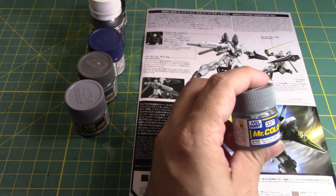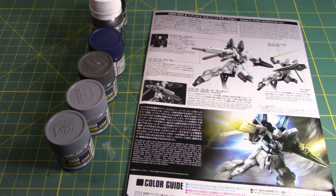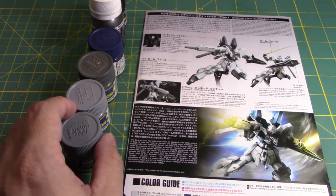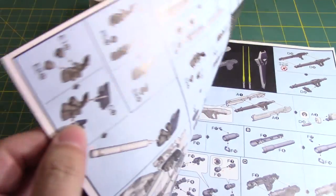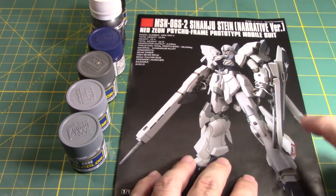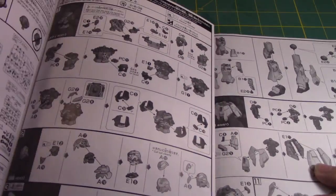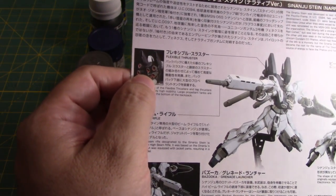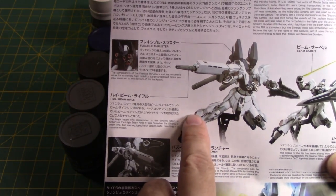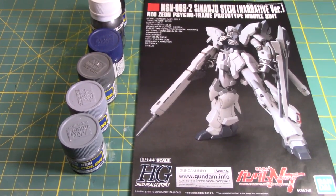For the weaponry I think I could use a grayish-blue tone that's a little darker but appropriate for the guns and other weapon features. For the red parts — the trim areas, inside the thrusters, and the side leg thrusters — I have a red paint. Metallic? No — perfect, I'll use Russet. Excellent.